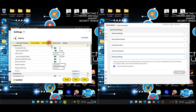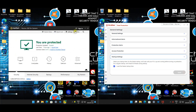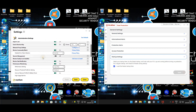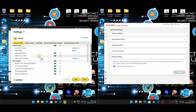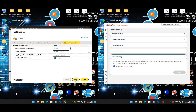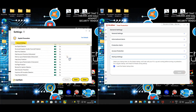Data protector and script control are set to block. Under firewall, everything is enabled and set to default. Intrusion and browser protection is also enabled. Moving to exploit prevention - everything there is enabled as well.